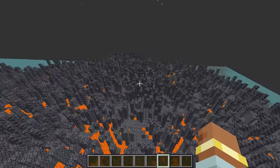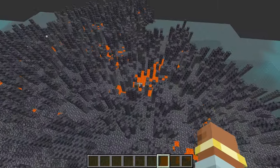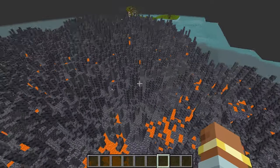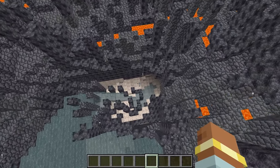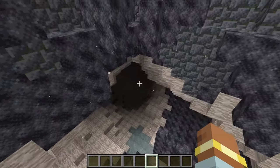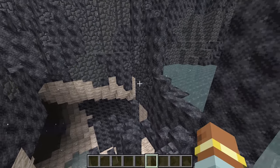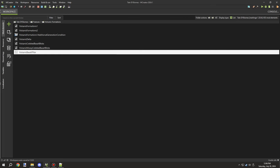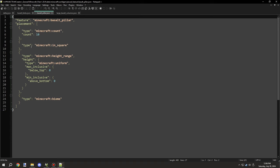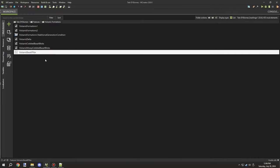It's very lava-heavy — lots of lava and it looks like it generates even down below in some of the caves, which is interesting. As you can see, the cobblestone has also replaced the parts that we replaced.